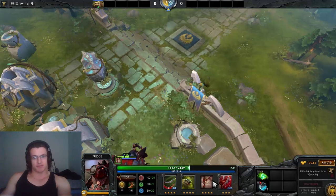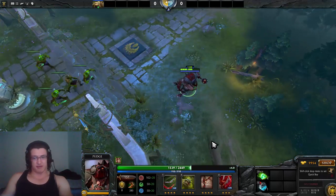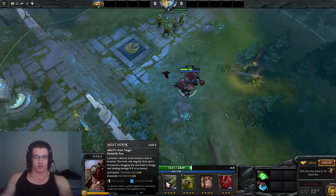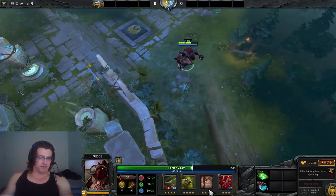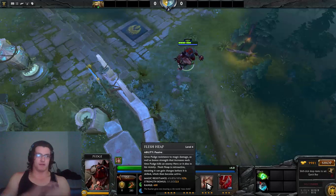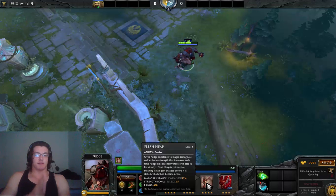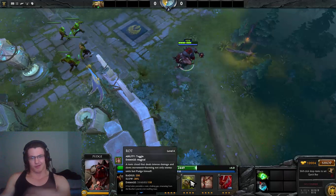When skilling Rot and Flesh Heap, try to get Rot maxed out after the hook as soon as possible. Usually by level 10 you'll have 4 points in hook, Rot, and 1 point in Dismember. Flesh Heap now stacks up before you level it, so you can get 5 kills and have 5 Flesh Heap counters when you finally level it up. You don't really need to level it up too early unless you want to be more tanky.